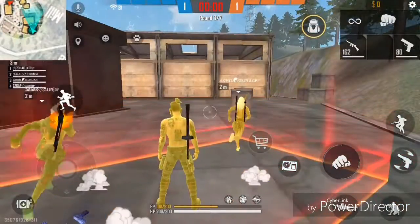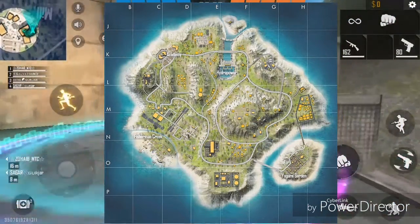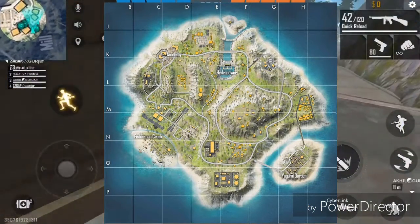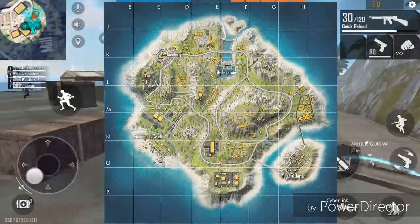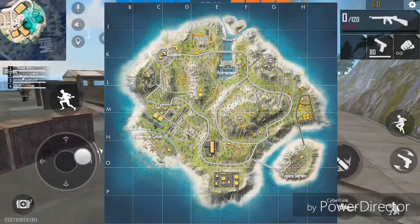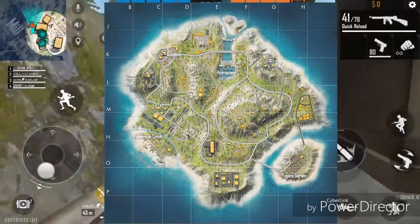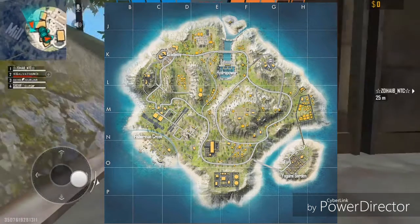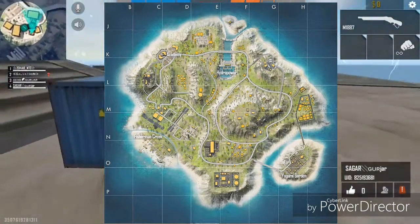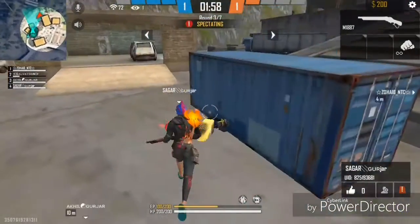Hello guys, welcome back to my channel. In this video we are going to talk about the new update. As you can see, this is the new and reworked map of Bermuda. They added Hyper Power, the dam portion is entirely changed, they added Academy, changed Rimna Village into Fisherman Creek and Sendosa, and changed it to Yami Garden.